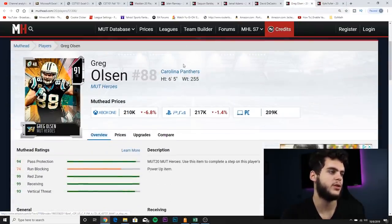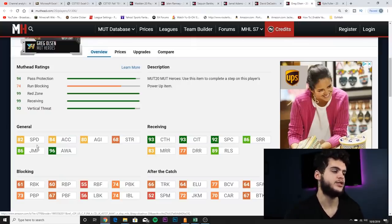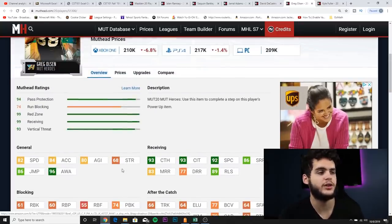Next we got Greg Olsen. Greg Olsen is going to be the best tight end in the game, I think, even over the Mut 10 Rob Gronkowski. He's got 82 speed, 84 acceleration, 80 agility — so middle-tier athleticism. The only fast tight ends are really Shannon Sharp and Gronk at around an 83. But for his price point, or for a free card, the 82 speed is just enough athleticism for the tight end to do what he needs to do.